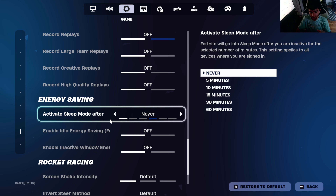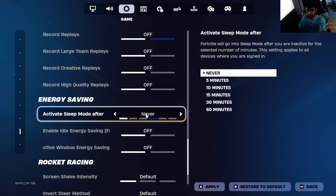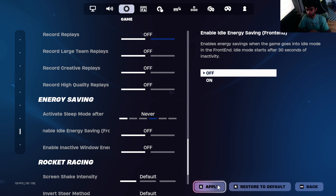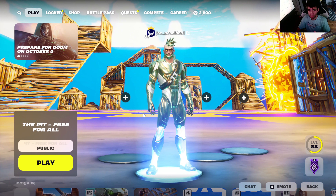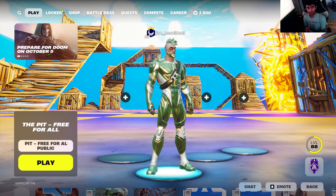Just go into settings, click on the gear icon, go to Game, and scroll all the way down to Energy Saving. As you can see, I have it set to Never. Most people are gonna have it at 15 minutes, so go all the way to the left until it says Never, then hit Apply.